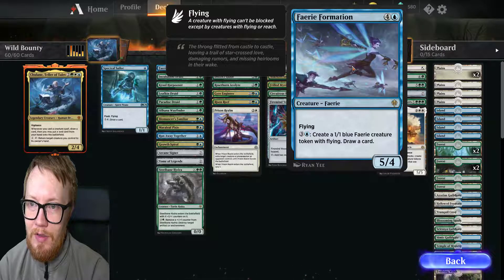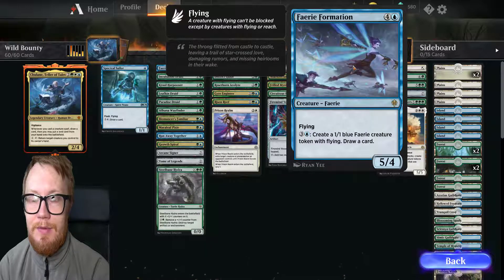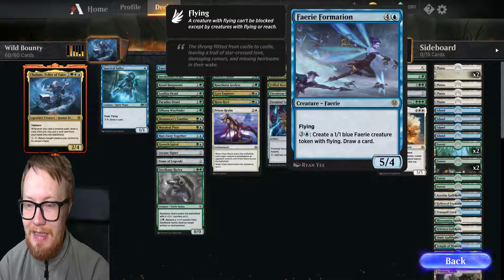Faerie Formation, costing 4 and a blue. Flying. 3 and 1 blue: create a 1/1 blue fairy creature token with flying and draw a card. It's a 5/4.